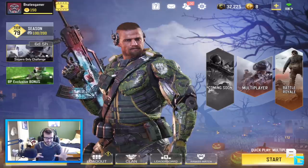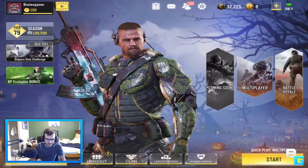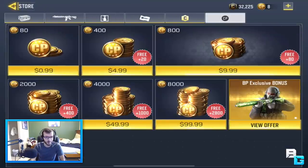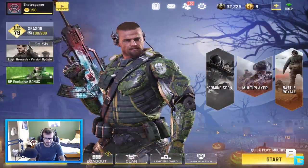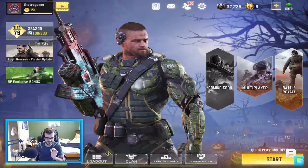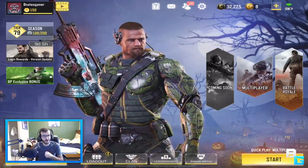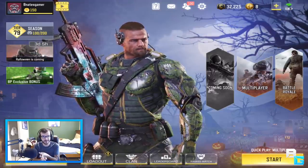This is the start of the Halloween event. First off, if you go ahead and go to the store and go to the COD Points section, there'll be an offer on the bottom right to get this Ruin skin for, I believe, $5. I ended up getting it because I think it looks really, really cool. And on top of that, Hardpoint is now in the game, and there's a night version of Standoff, which you guys will see in this video.